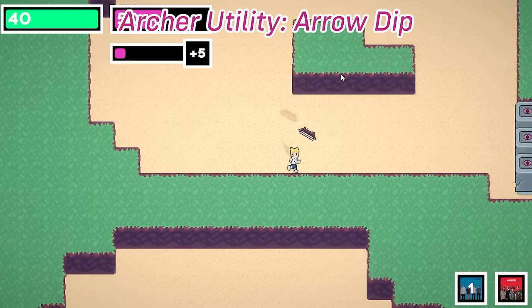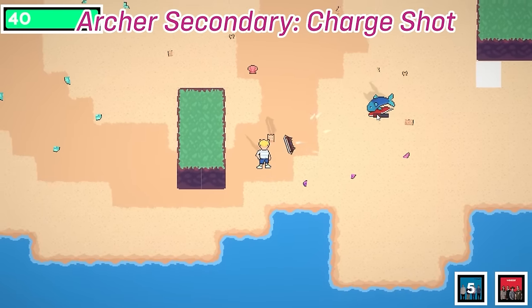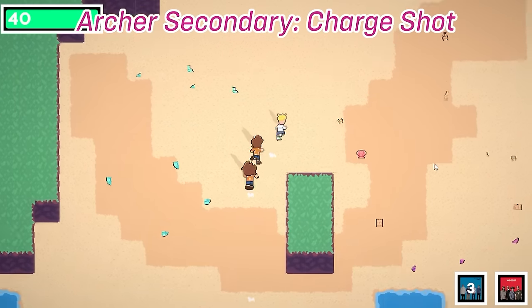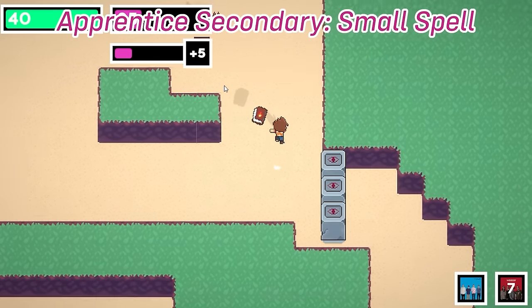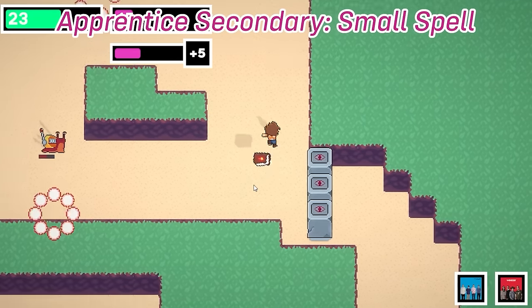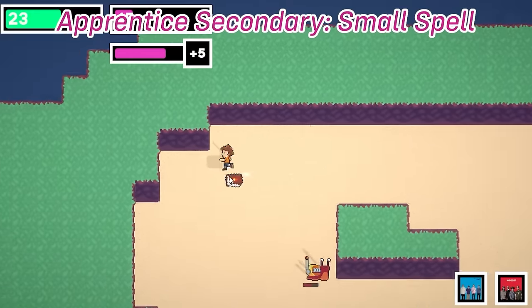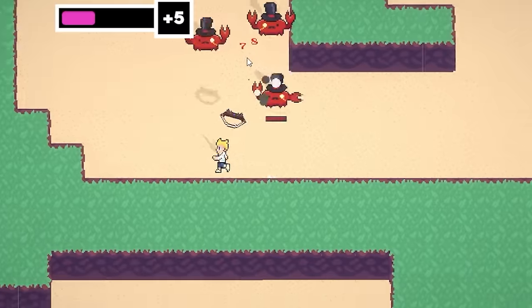The utility skill for Yuri is an arrow dip that applies a status effect to the next 10 attacks. I think it would be cool if that status effect can be changed to different ones during the plan state via skills. For Ava, I figured a small spell that affects a large group of enemies or friendlies would be interesting if you could change out the effect in the plan state — so it could heal a bunch of friendlies or deal damage and inflict a status effect on enemies.